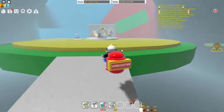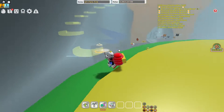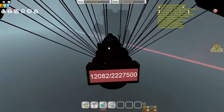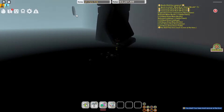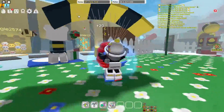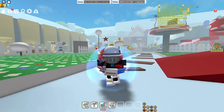There it is — a giant bear I think. I can't jump up, so I'm just gonna fly. I missed it but it's right over there, guys. As you can see, that's the diamond egg — another one! Yes, this is how you get it. I missed it but yeah, I hope you enjoyed it. See you next time, bye bye!